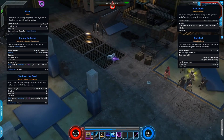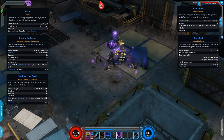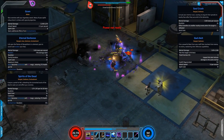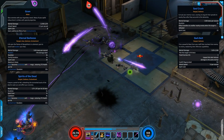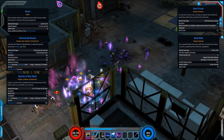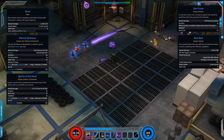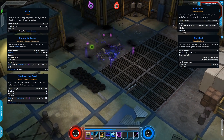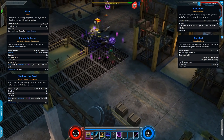Soul Crush is a single-target DoT for 8 seconds, but the effects transfer to nearby enemies when the target is defeated — so you can chain it through groups. Finally, Dark Bolts is a ranged darkness skill you can spam to take out trash; it bounces between enemies, hits 4 enemies in total, and regenerates health for you. We'll work through this level up to Taskmaster firing off all these skills.